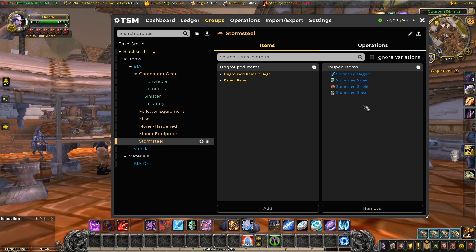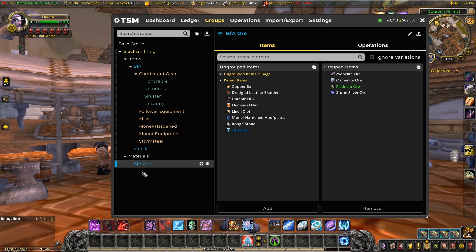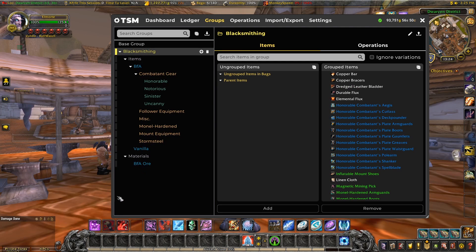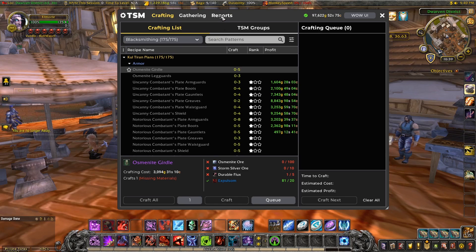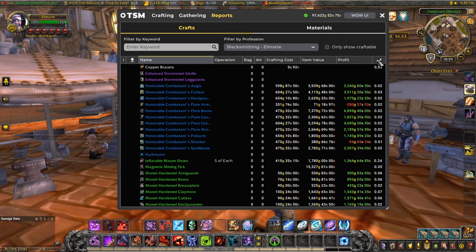Further down the line I'll make even more subgroups based on what I want to do with them. Now that everything is organized it's time to decide what we actually want to craft and keep a stock of, and how much stock to keep. This can be a bit overwhelming when you have so many items, so partly it will come down to experimentation and experience. TSM can help us choose by looking at the crafting reports, selecting our character and ordering the list by either profit or sale rate.